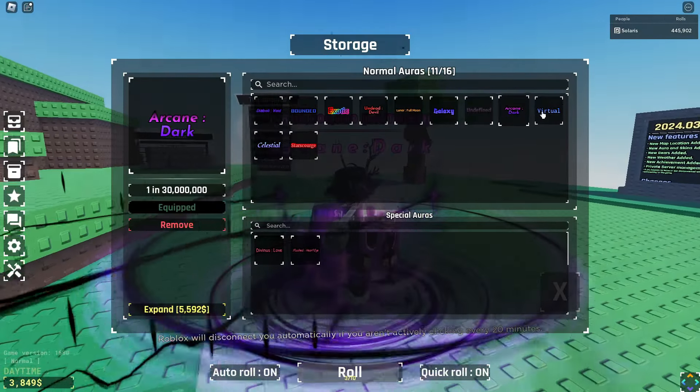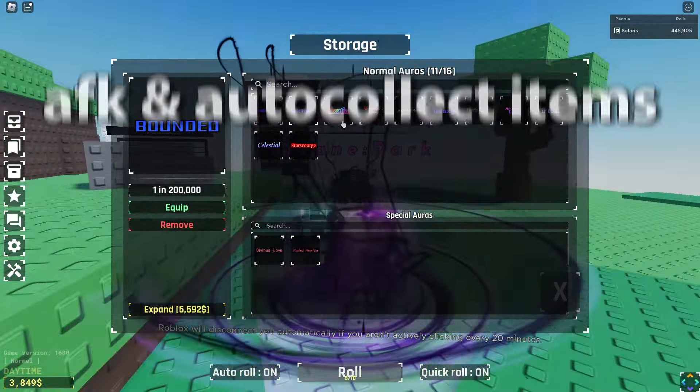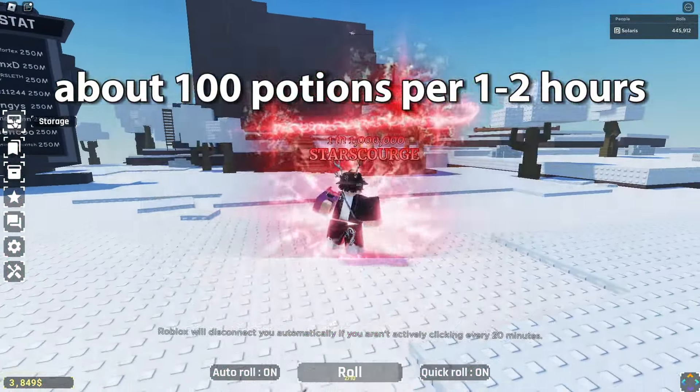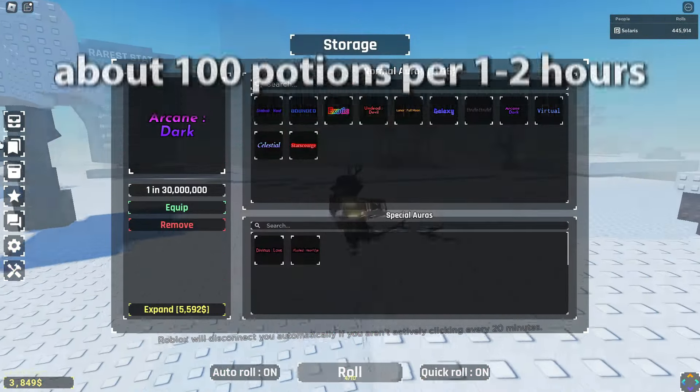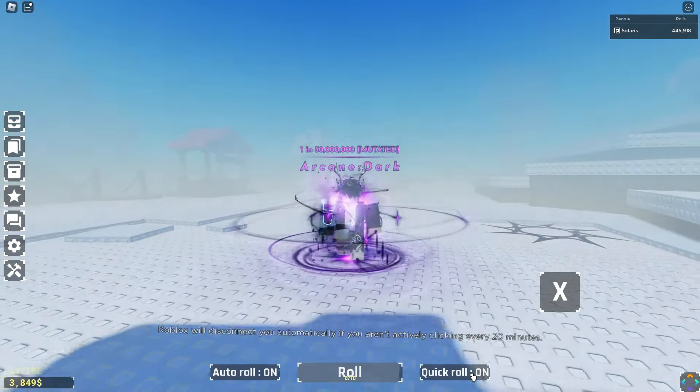Hey everyone, welcome back to another video. In this video, I'm going to be teaching you how to set up your own macro in Souls RNG. By using a macro, you can just AFK and automatically collect items such as coins and potions while you do something else. By using this method, you can actually get up to a few hundred potions within one or two hours.